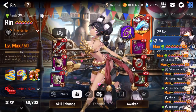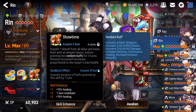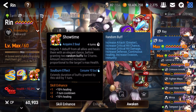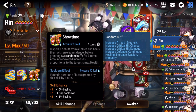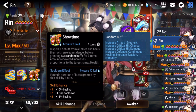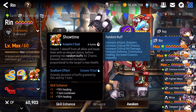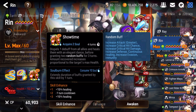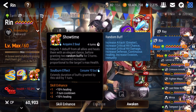Ring has a very unique S3 — it's a heal and dispels one debuff if you use exclusive equipment. Most importantly, it grants two random buffs for three turns to all members. This can be insane if you get a greater attack buff and critical hit damage at the same time on your DPS — it's basically over, big damage. Or maybe you get evasion or defense to make your team unkillable.